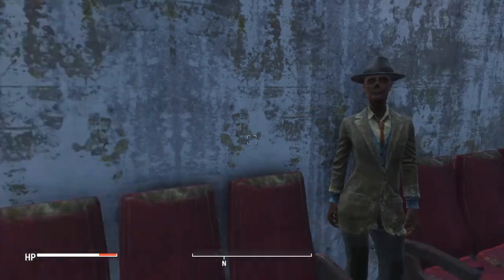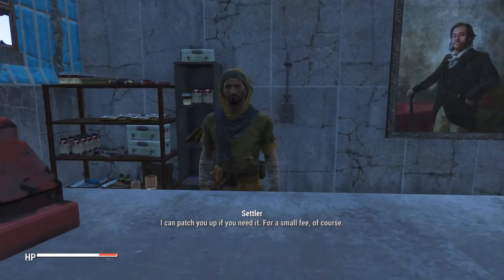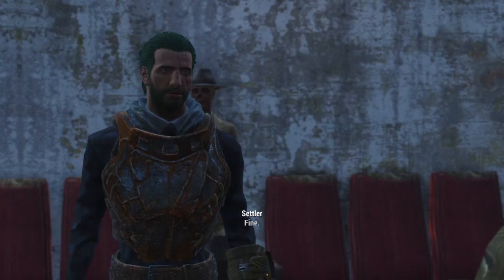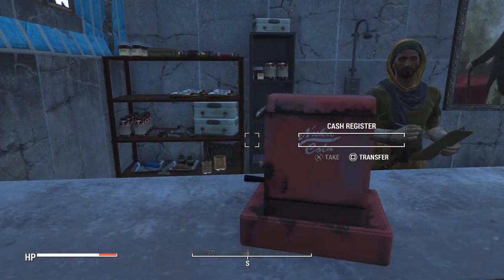This settler can literally teleport — she was just in there. Here's the doctor's office. I can patch you up if you need it. It's this clinic with a Nuka-Cola cash register.